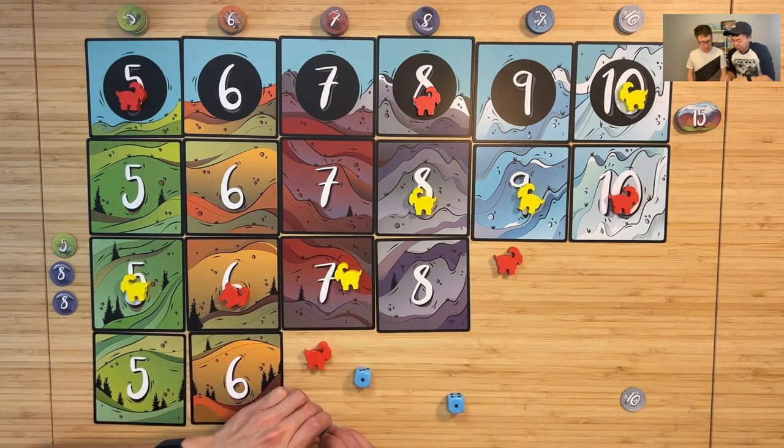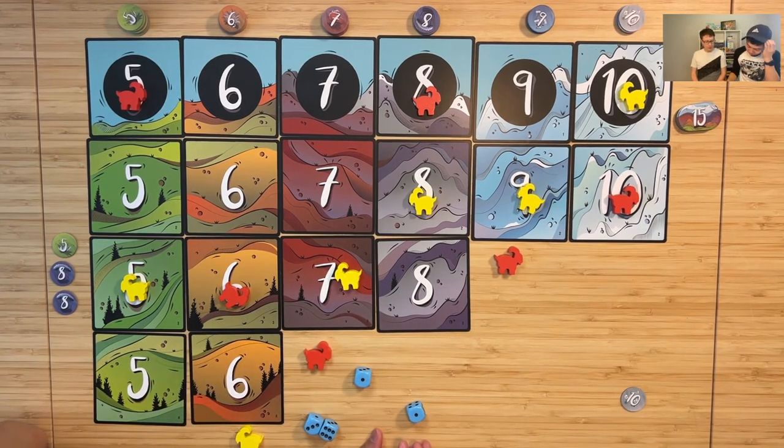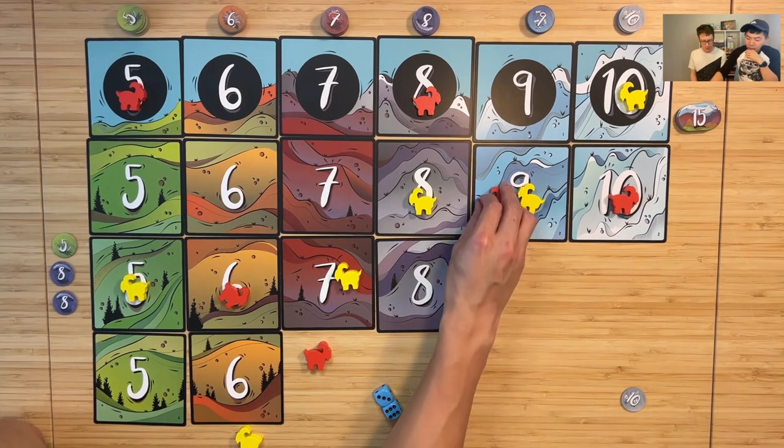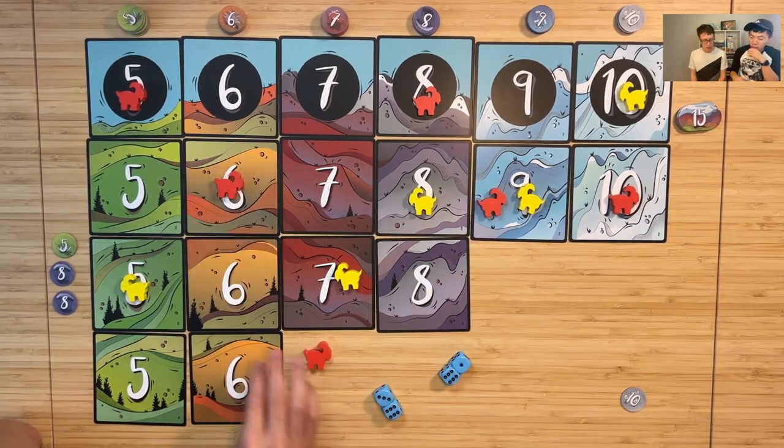I got double ones, so one of these I can transform into whatever number I want. You gotta think about it. I think I'm gonna move to a seven, but then let's change this one into a six, so I'll get a nine. Nine and a six for me.